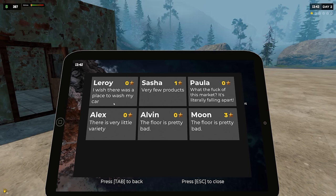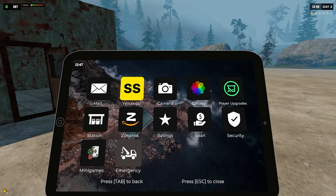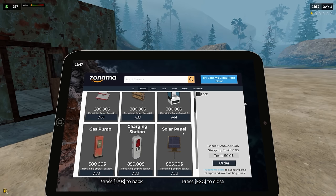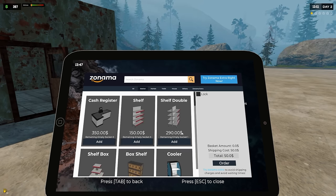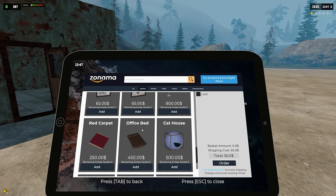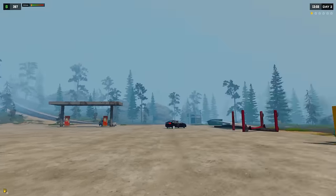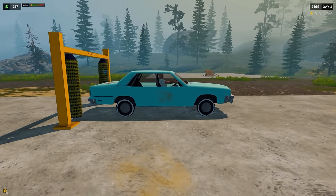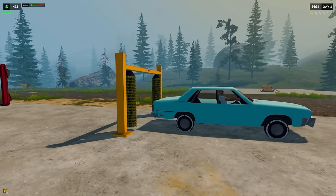What other upgrades do we have? I wish there was a place to wash my car - already got that. Very few products. This market is literally falling apart - very little variety, the floor is pretty bad. What can we do for the station? Solar panel, cooler, vending machine, arcade machine, canopy - we have all kinds of fun neat stuff. That car wash did not do a very good job - there's a giant smudge on the side. Oh, never mind, it's gone.